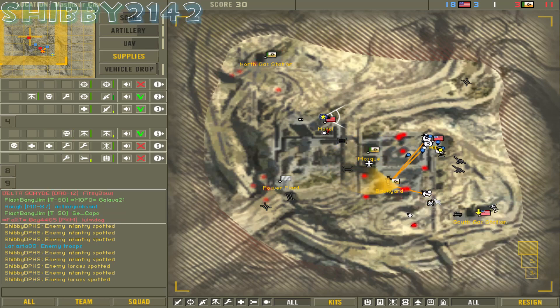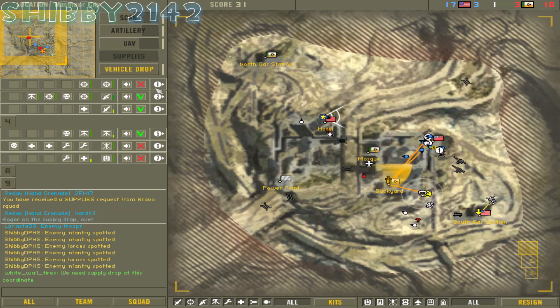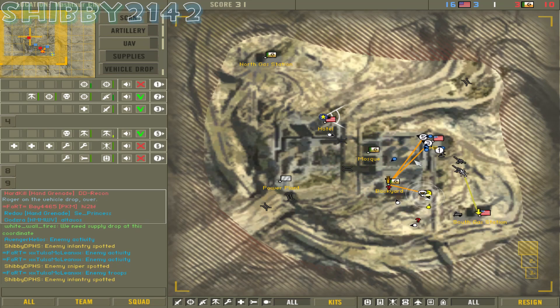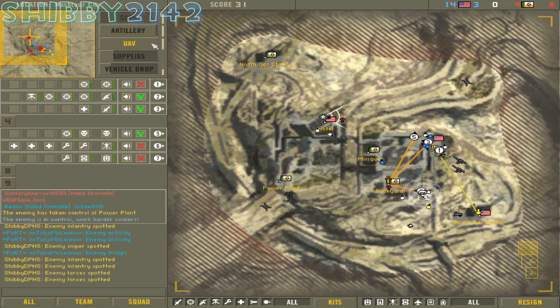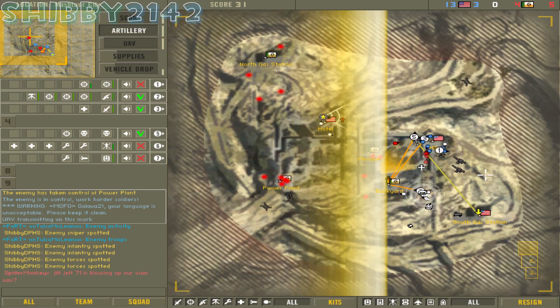In the top right, right now US — the team I'm commanding — has 17 tickets, and the MEC team has 10. This is coming right down to the wire. I'm going to start talking faster — just kidding, it's really not that important. But honestly my heart was going. Usually when you get that adrenaline kick, you know you're doing something right. I just love that feeling when it gets down to the wire — makes you feel alive.